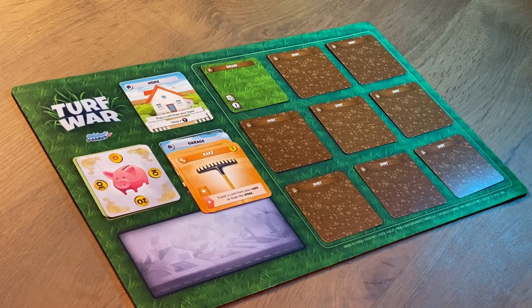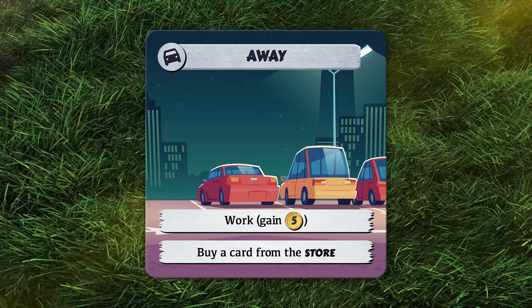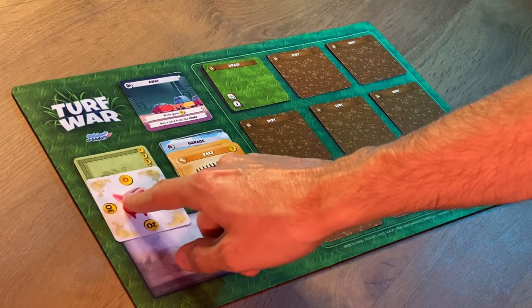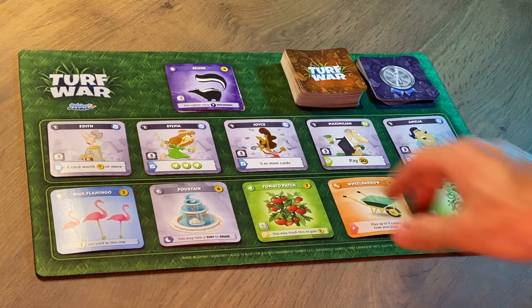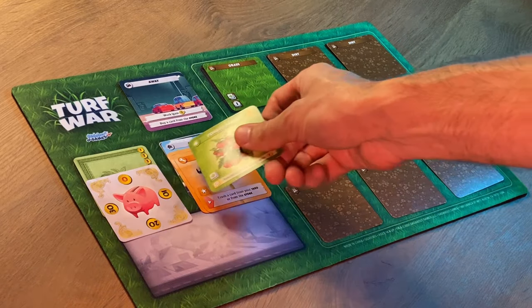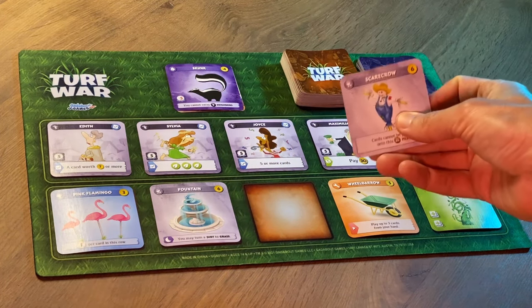For our next turn, we don't have any cards in our hand, so instead of staying home, we're going to go away. I'll turn my home/away card to its away side. Away has two actions: work to gain five dollars, and buy a card from the store. I'll work first, adding five dollars to my piggy bank. Then I'll use away's other action to buy one card from the store — that tomato patch looks pretty good, so let's pick that up. I deduct two dollars from my piggy bank, take the tomato patch from the store, and put it into my garage. That's left an open slot in the store, so I'll reveal the top card of the store deck and set it down to fill the slot.